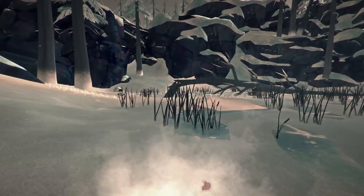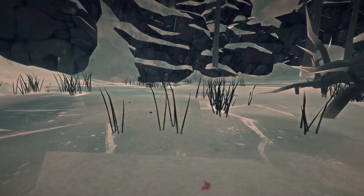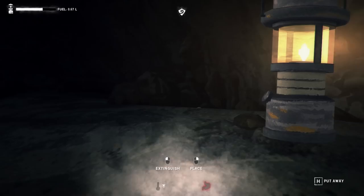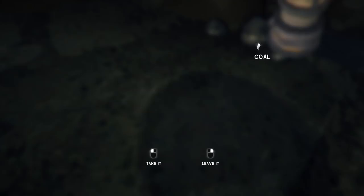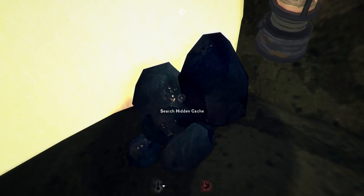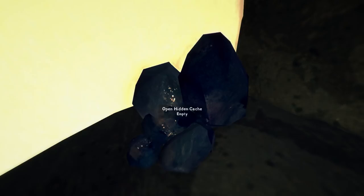I'm also going to do a quick circle of this lake up here while we can. I'm not sure there's going to be anything around here that we could use. There's a bunny rabbit — I will take that for sure. Aha, this must be where the supply crate is, this little cave here. We've got a few pieces of coal laying around. Search hidden cache. Not bad.